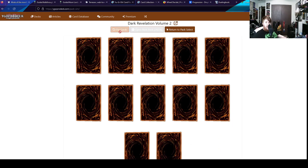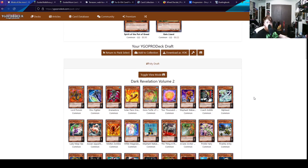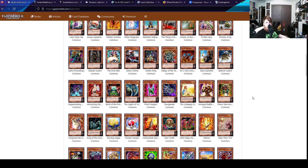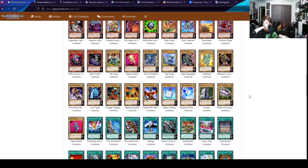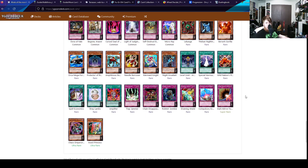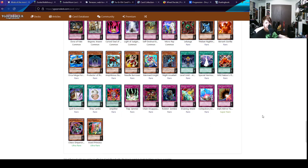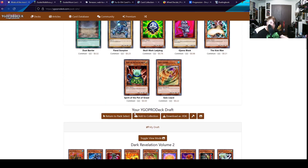Last pack. We can't pass up Chaos Emperor Dragon. I'm going to look down here real quick to see if I did pull something that I wanted but didn't see it, because sometimes I miss things. I don't see it. Well, that's unfortunate. I'll see you in the deck building.